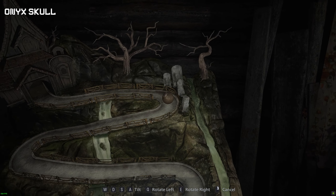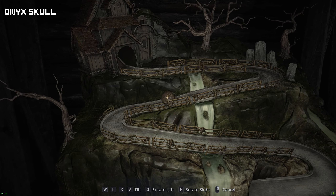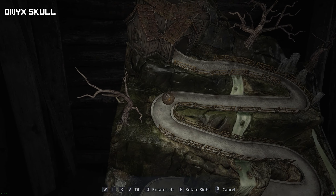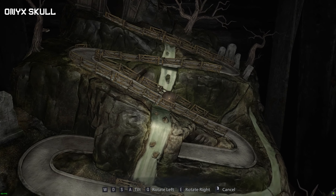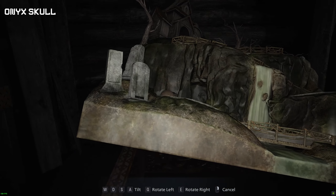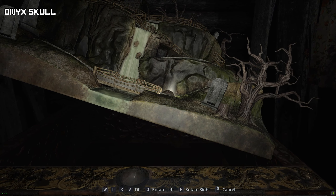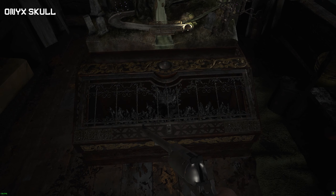This puzzle is pretty easy — there will be parts of the fence that go up and down and all you have to do is avoid going off the course. This is one of the easiest ones compared to the last one, which I had so much trouble with. Once we've done it successfully we'll grab the onyx skull.